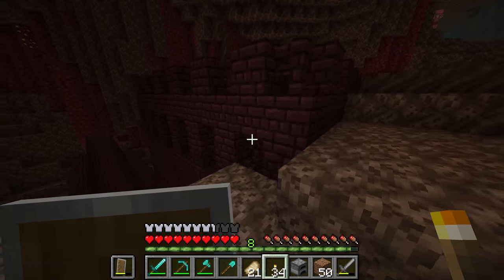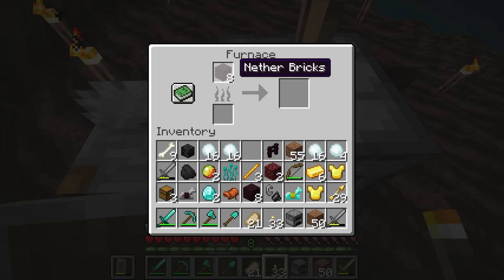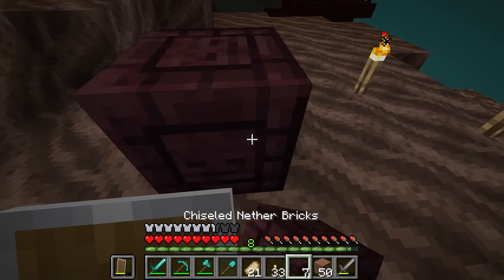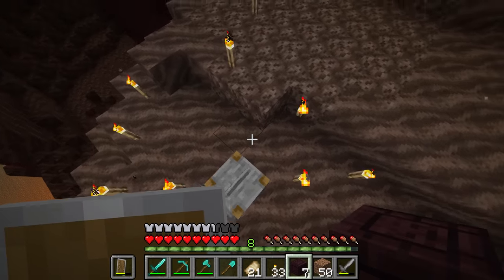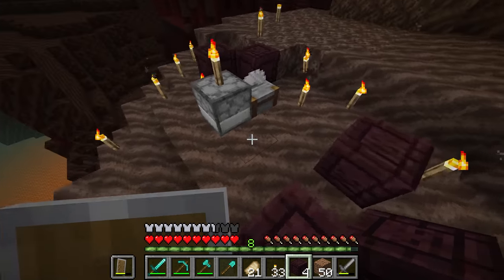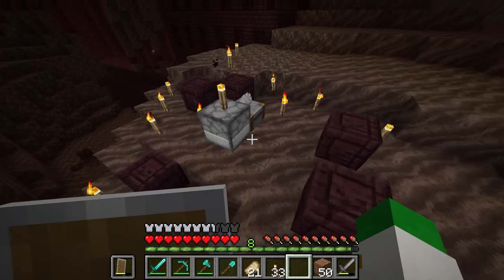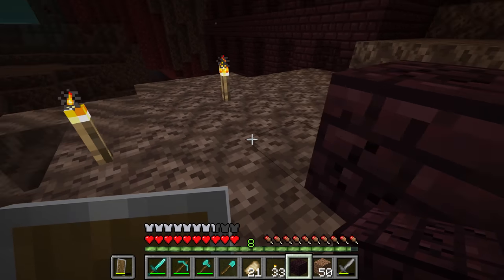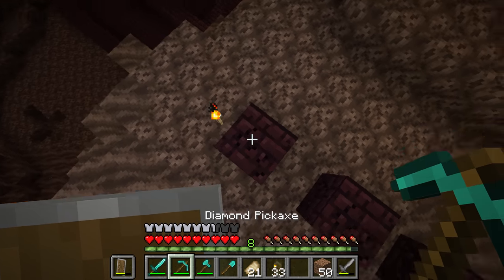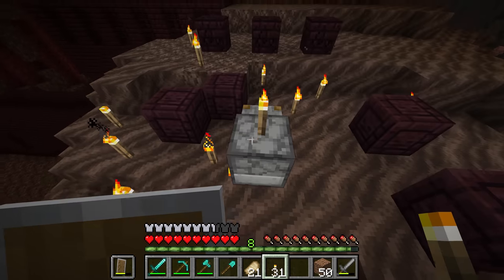There are two nether brick recipes almost no players know about. First, put nether bricks in a furnace to get cracked nether bricks — an interesting texture with cracks that looks partially broken. Second, put nether bricks in a stonecutter to get chiseled nether bricks, which have a super cool wither skeleton skull texture on every single side of the block. Both were added in the Nether Update and are great decorative blocks that most players don't know exist.